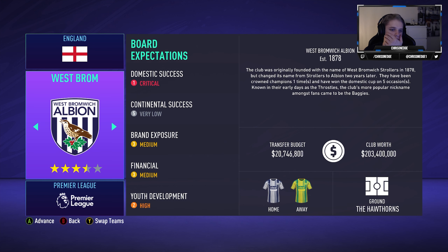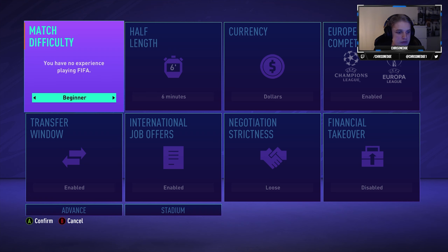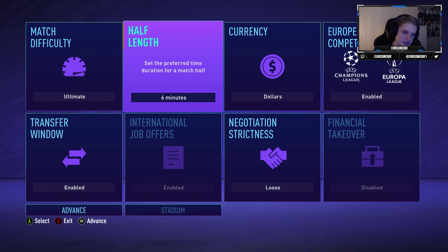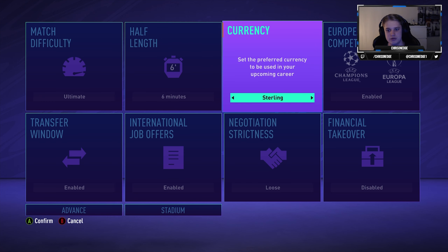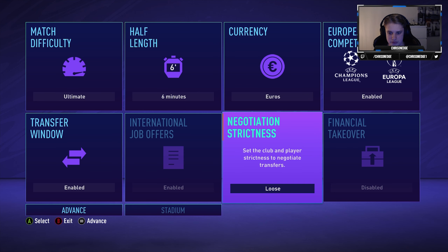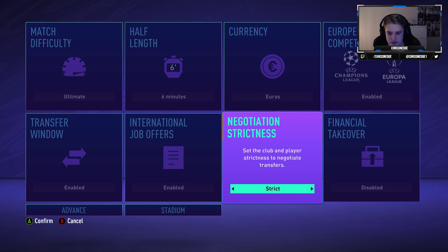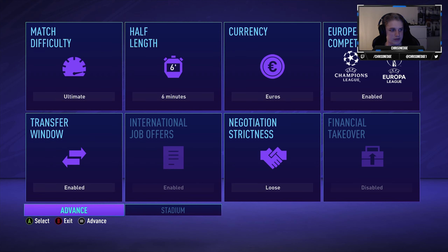We're gonna go ahead and play with West Brom. Match difficulty we will go with Ultimate — that's the best there is. Half length we're gonna go with six minutes, otherwise it takes forever to play games. Currency we're gonna go with euros. European competition is enabled, negotiation strictness is loose, and transfer window is enabled. Let's advance.